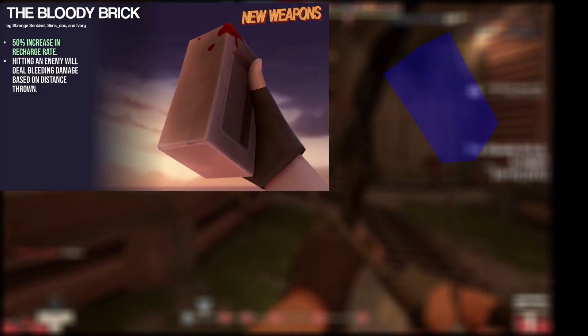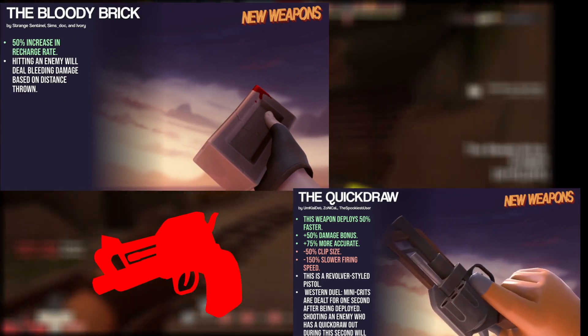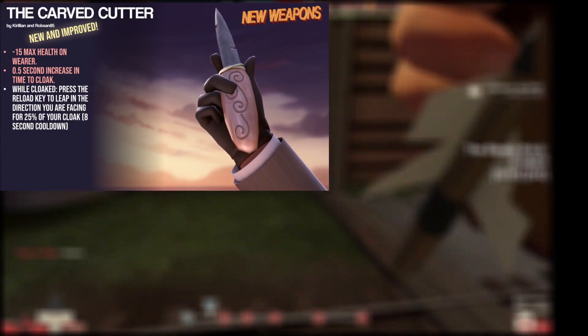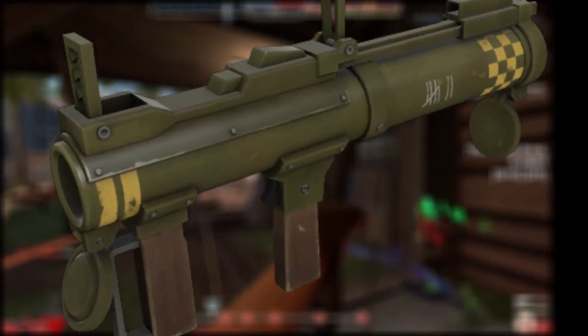The update introduced two new weapons, the Brick and the Quickdraw, and rebalanced a couple of weapons such as the Wasp Launcher and the Craft Cutter. I'm going to start this segment with the Wasp Launcher because it's one of the most flawed weapons in this entire segment.